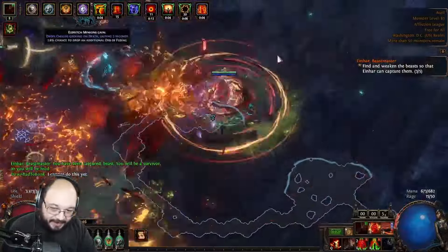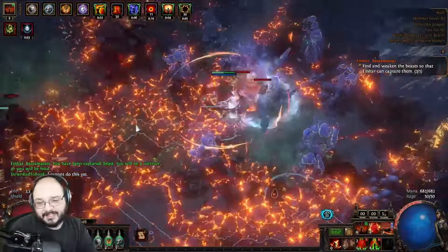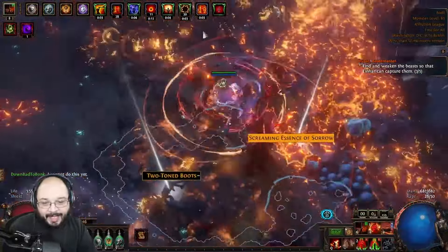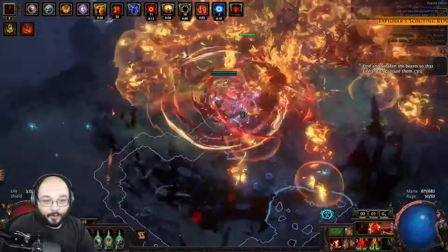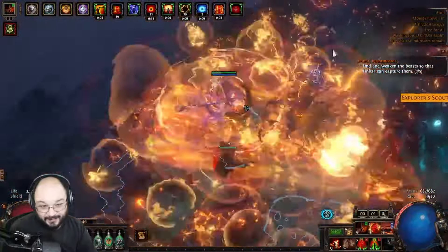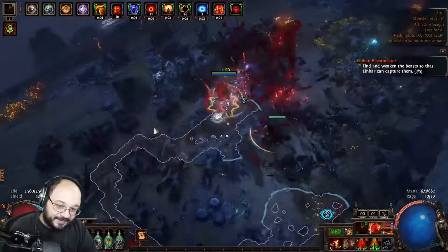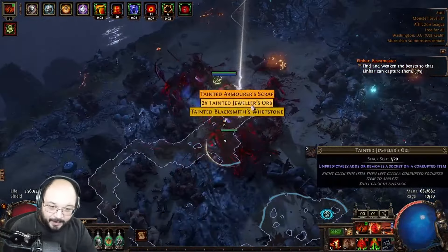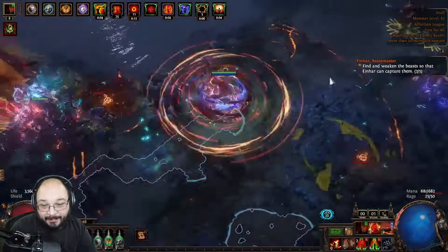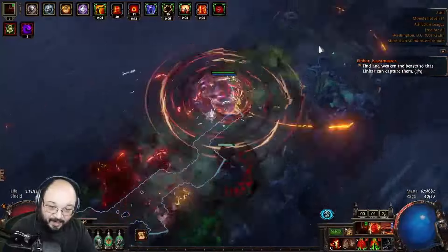This build has been awesome — tons and tons of fun to play. I'd say it's probably one of the most exciting, coolest mapping builds I've played in a while, outside of things like big tornado shot lightning arrow builds or penance brands. But in terms of something a little different and fun to play, it pretty much takes the cake. We had a Beyond boss spawn and killed it no problem, and we can do all mapping content easily — even the Wildwood is not a problem.